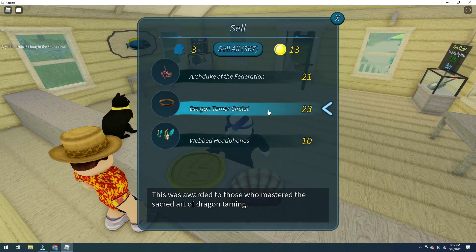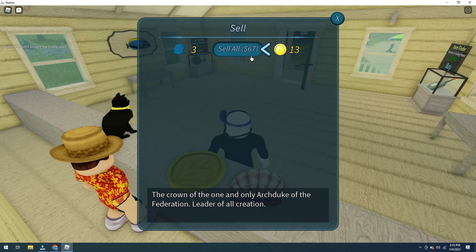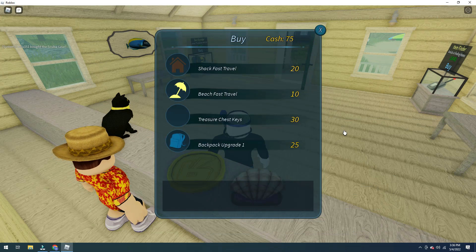Sell artifacts — sell all for 67 dollars, not bad. The crown of the one and only Octa Two, the foundation leader of all creation. Okay, let's open the shop.